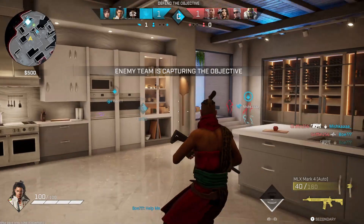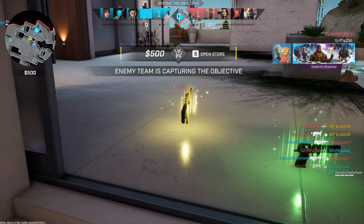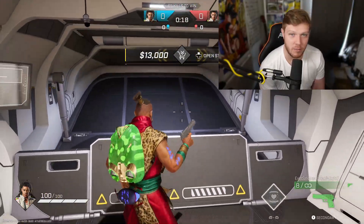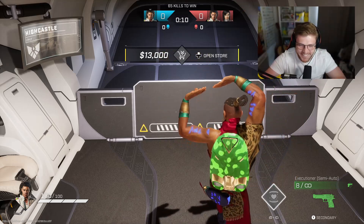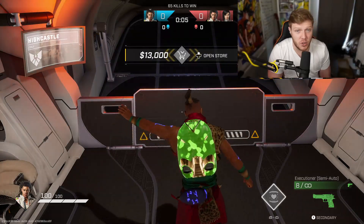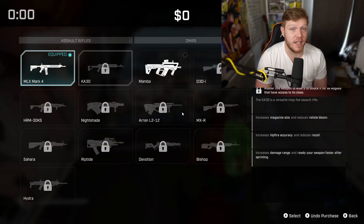The Objection is getting an increased mag size to 40, which is a huge buff for this gun. It absolutely shreds up close at the moment but you are penalised if you miss a few bullets. By increasing the mag size up to 40, it feels like we could see the Objection return to a bit of a meta weapon — we'll have to wait and see. Lastly, this mainly affects people that play competition: the Stretch Defuse radius has been reduced from 2.8 to 1, which should hopefully solve that problem for comp players and anyone who's experienced Stretch Defusing in general.